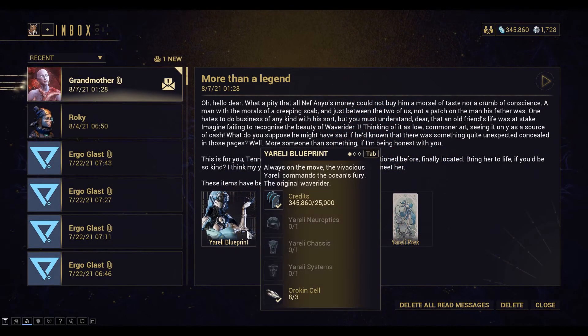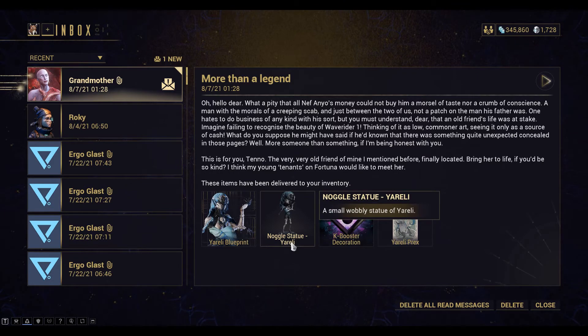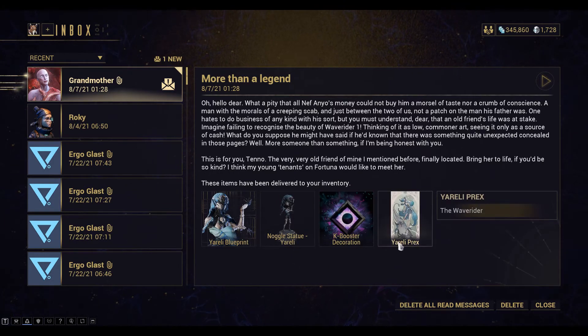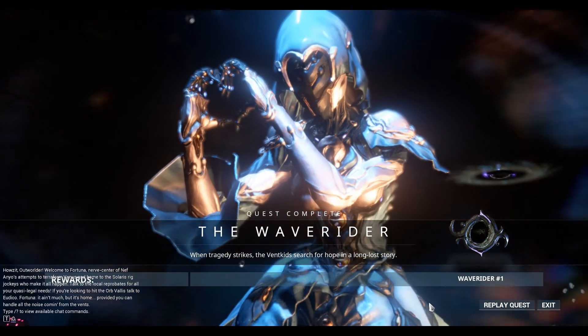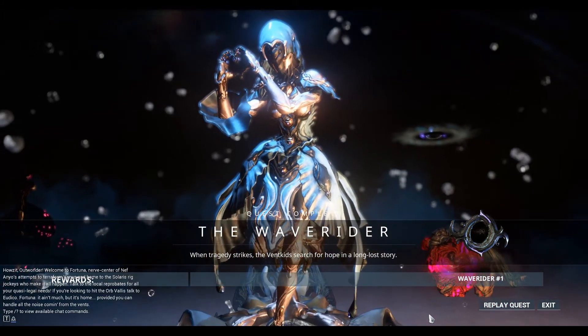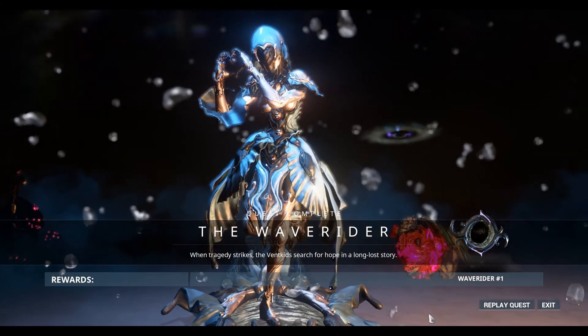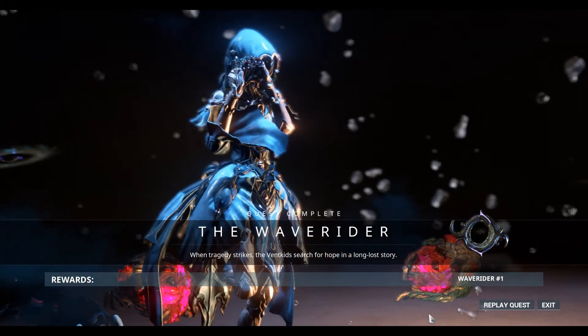Okay, so we've got the Yareli blueprint now. The mysterious buyer of the vents was the grandmother Entrati from Deimos. Got a Noggle statue and a few other bits, and we've completed the Wave Rider quest, which is very cool. So the next thing we need to do is actually build the Yareli — that'll be in our next episode.